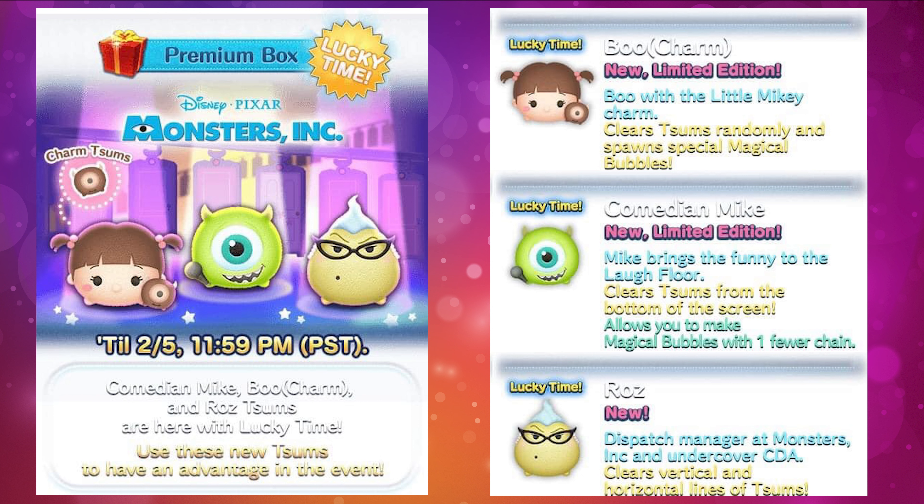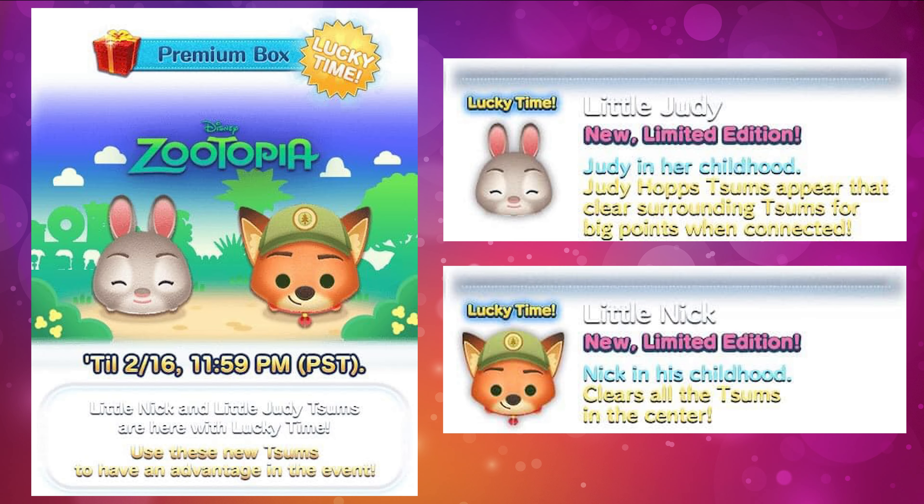Moving on to Raz — this zoom is not going to be a limited zoom, which means it will be added to the premium box and you can get her at any time. Her description: dispatch manager at Monsters Inc and undercover CDA, clears a vertical and horizontal line of zooms. She's a pretty simple zoom and I don't anticipate her to be that amazing. Usually the limited zooms are a bit better than the non-limited ones.